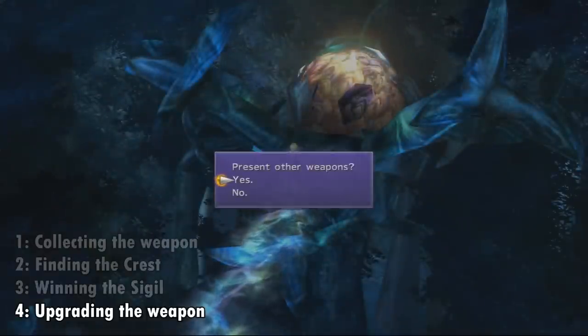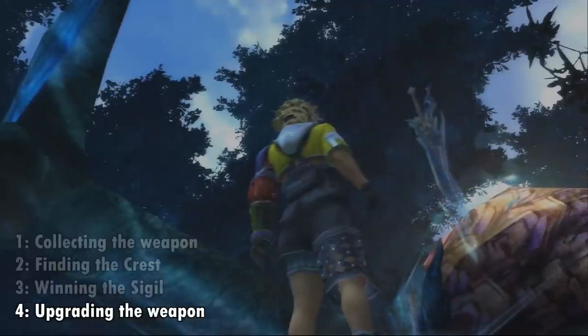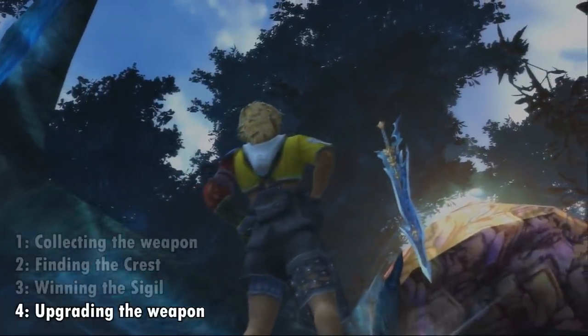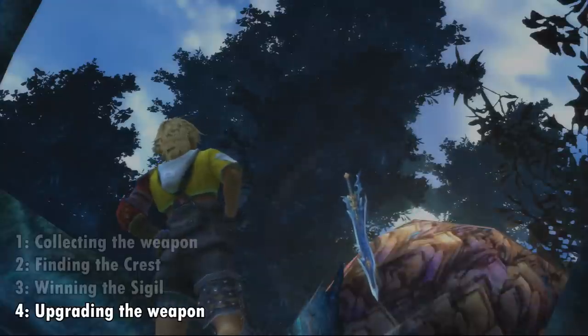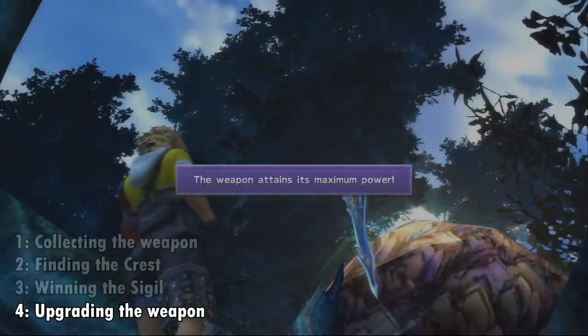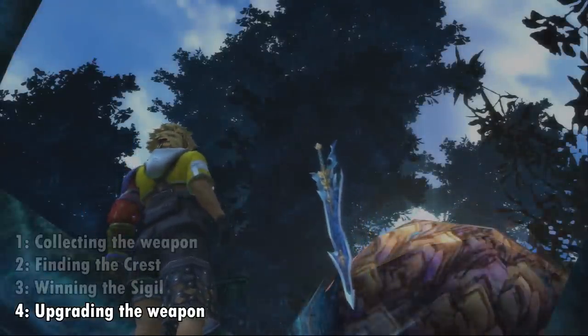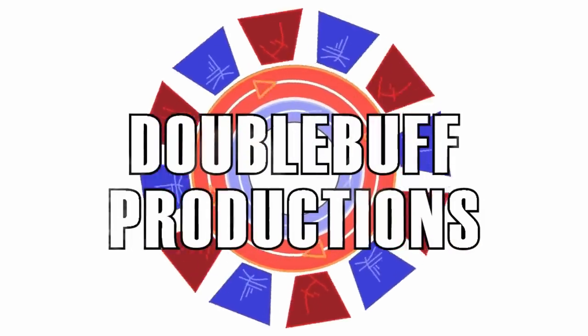Now it's time for step four, which means we get to go to the tree in Macalania and power up Tidus' newly found weapon. You'll have to go through the motions twice — once to power it up with the crest and once to power it up with the sigil. Once you do that it'll attain full power and you'll have completed your first celestial weapon. I hope this video helped you guys out — leave a comment if there was anything I left out, thanks for watching and I'll see you next time.